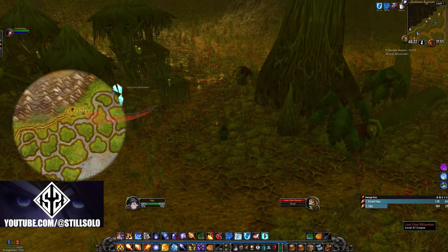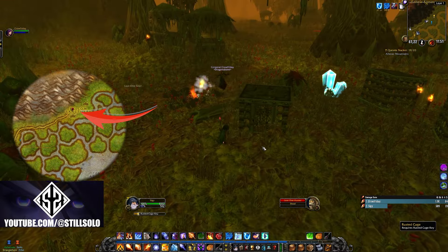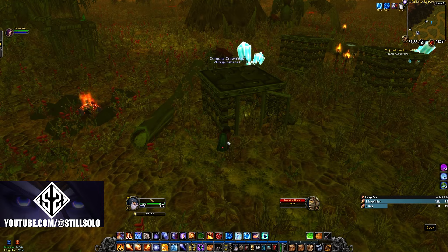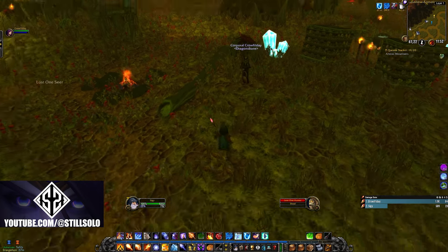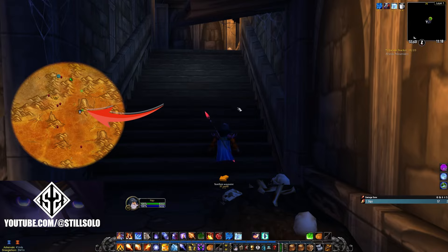The next book we're going after is going to be located here in the Swamp of Sorrows. This location is actually going to require a rusted key to unlock the cage that the book is inside. You can get the rusted cage key from the Lost Ones in the area, or if someone else already has the key they can just open the cage up for both of you and you can loot it that way.